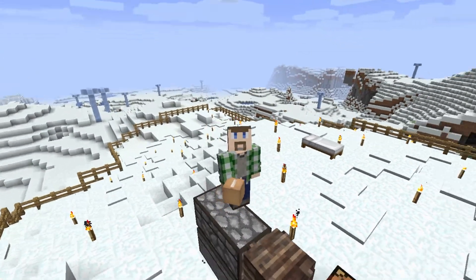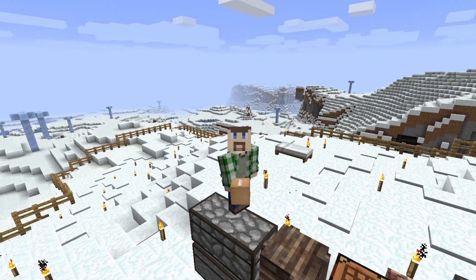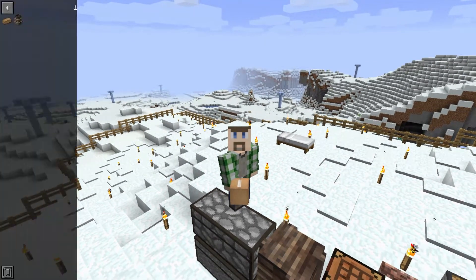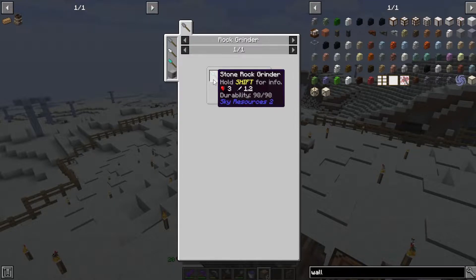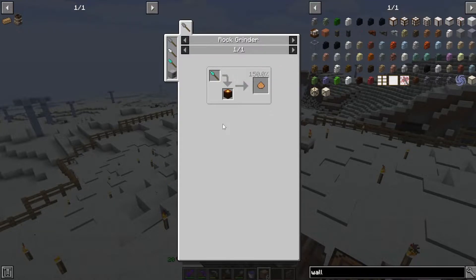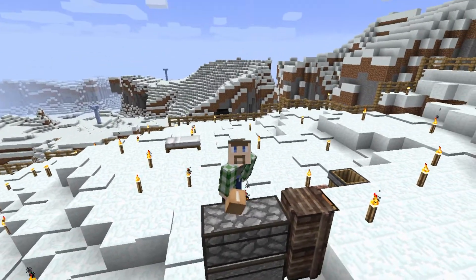I've started moving stuff over here. I made some cardboard boxes to facilitate that because cardboard boxes are actually easy to make in this pack — you can make them with sky resources sawdust, which is just made by using a rock grinder on wood. So that makes packing up everything at least easy in this case.